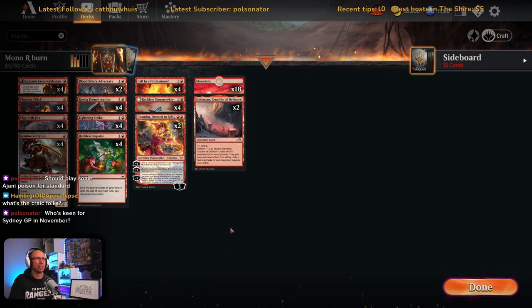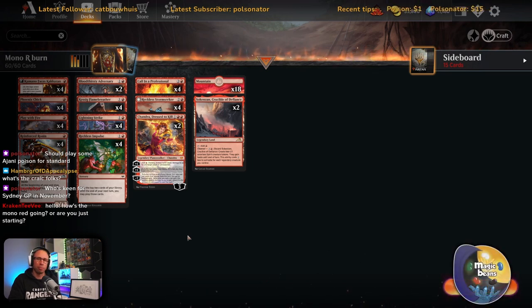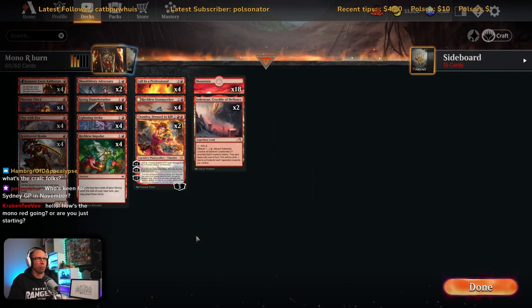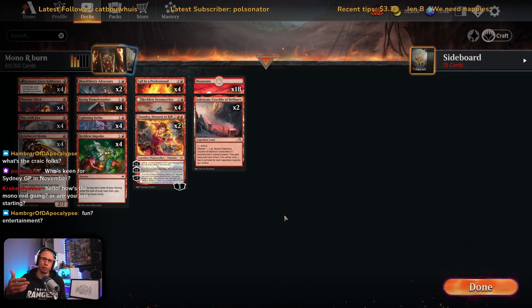This is a budget list off MTG Goldfish — a burn list. The initial budget list was playing no rares at all, which is pretty impressive for a Standard deck. It was running the 0/3 wall that pings whenever you cast an instant or sorcery, taps to deal one and untaps when you cast an instant or sorcery. No Chandras, no Reckless Stormseekers, that sort of thing.